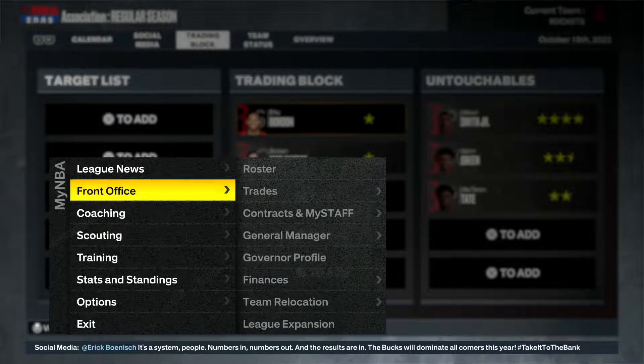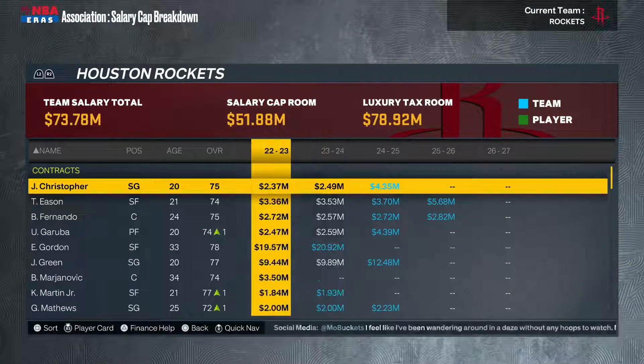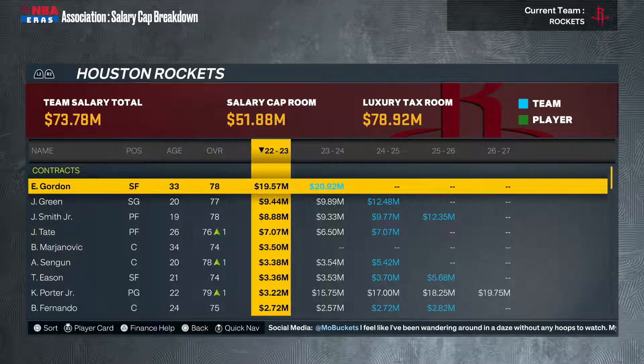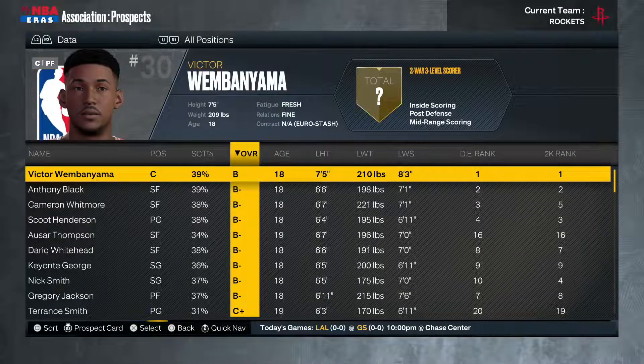Looking at the salary cap breakdown: this year we only have one guy making over 10 million dollars, and that's Eric Gordon — we'll move that contract at some point. That puts us in the 70 million dollar range for free agency next year. Kevin Porter Jr. does have an extension that bumps his salary a little, but we're still in very good cap space for the Houston Rockets.